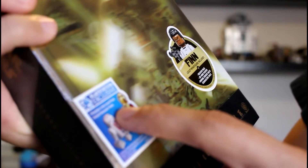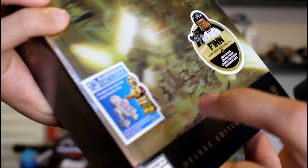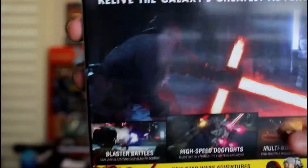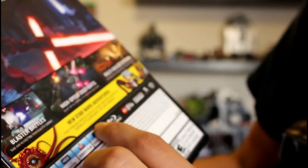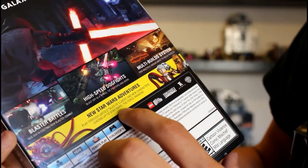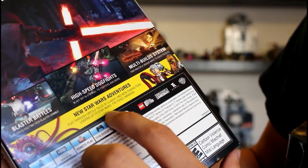It has the Phantom Limb level pack and droid character pack — these are time exclusives and they will be releasing for Microsoft in the fall as well. Here's a shot at the back; the back is the same for both versions. It says new Star Wars adventures played through untold tales of classic and new characters leading up to Star Wars: The Force Awakens.